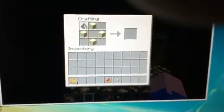Also, this is how you make TNT. You'll need gunpowder, which you obtain by killing creepers or ghasts. You'll also need sand.